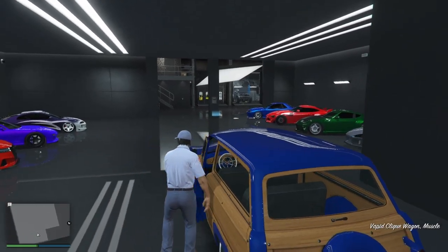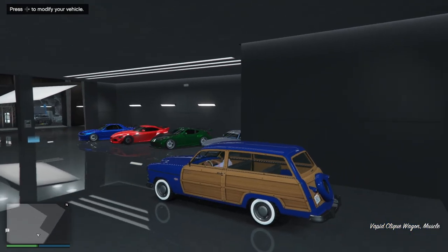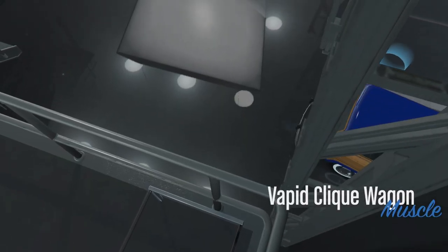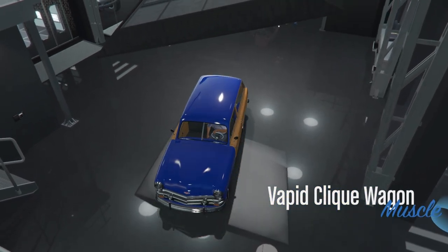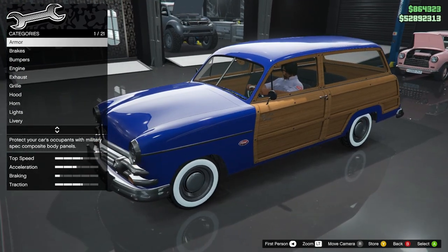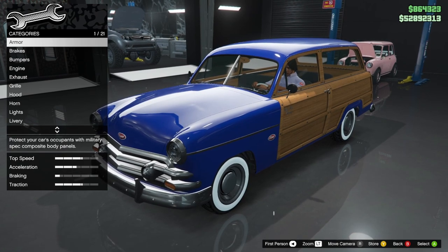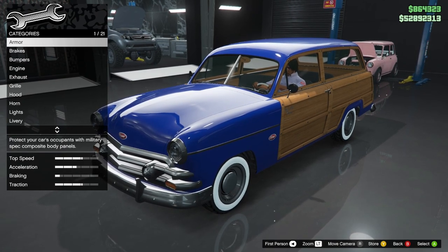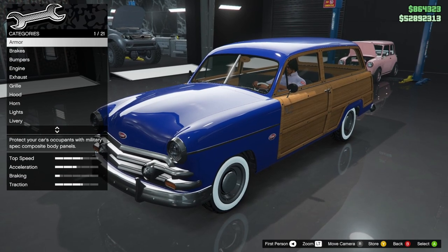I'm kind of looking at some pictures online and I really like this one color, so I'm going to do it. The Vapid Clink Wagon — I think this car goes for about 1.2 mil, I have to go check. Starting off, there are 21 customization options, kind of standard, average, nothing too crazy.